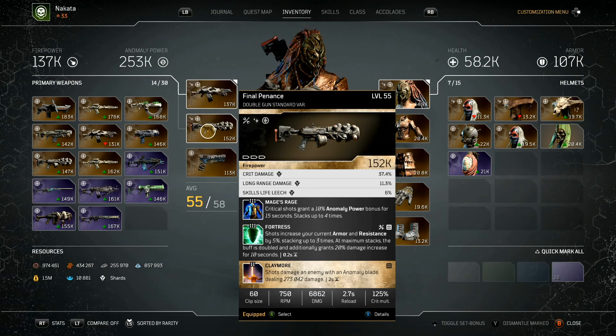Here's the bread and butter gun — Final Penance. It has crit damage, long range damage, and skill leech. I have mods that increase crit damage, and this is Mage's Rage, which is super important on anomaly builds — you need to have this at all times. Critical shots give 10% anomaly power bonus for 15 seconds, stacking four times. I put Fortress on that as well, and it comes with Claymore, which drops an anomaly blade on enemies.